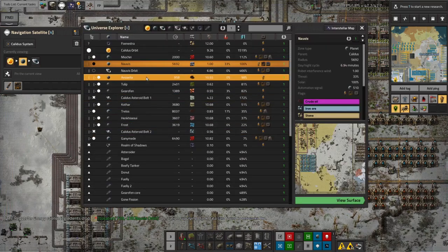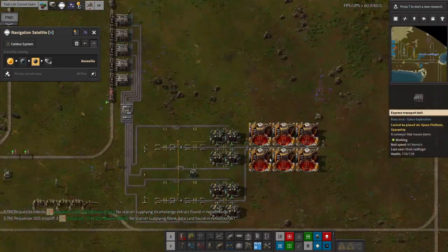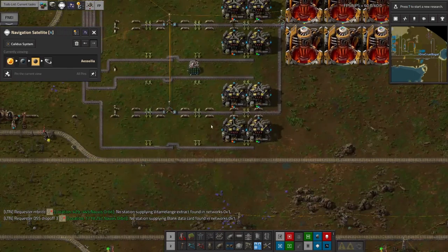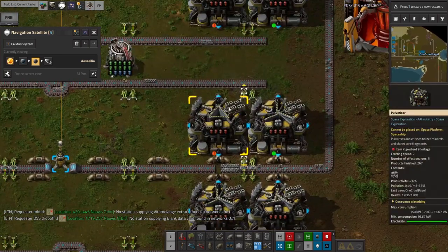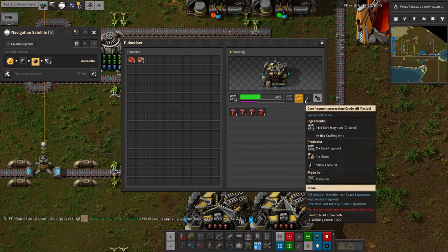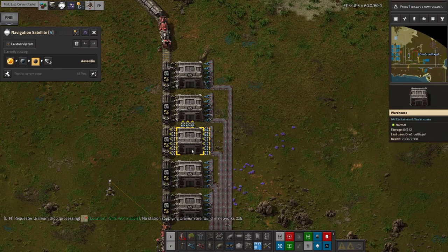Part of getting this up and running was coming out to Acelia — this was in the previous episode. I set up these core mining drills here, and they're pulverizing the core fragments to get the oil out of them. You get the oily core fragments coming in — you can just about make out the oil drop on them — and then they turn into normal core fragments, stone, and a bit of oil. The stone and core fragments go into the train here.